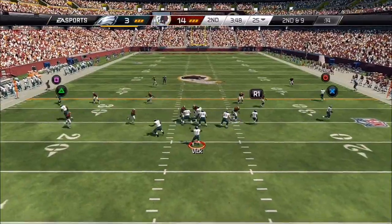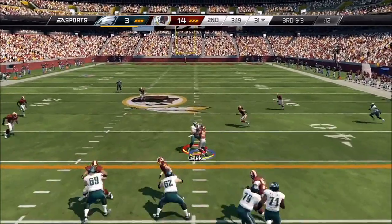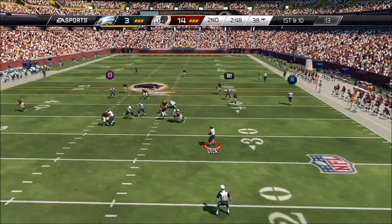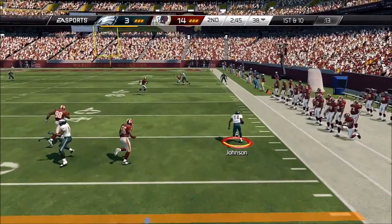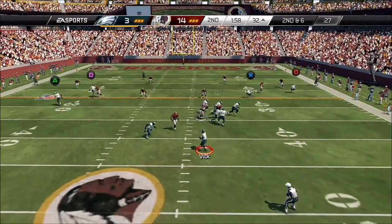Down and nine, looking for an open receiver on the right. Vick in shotgun formation. They pick up the first down with that reception. First and ten. Looking to the right side and throwing — the Eagles get a first down and they bring it down at the 36-yard line. Second down and six.